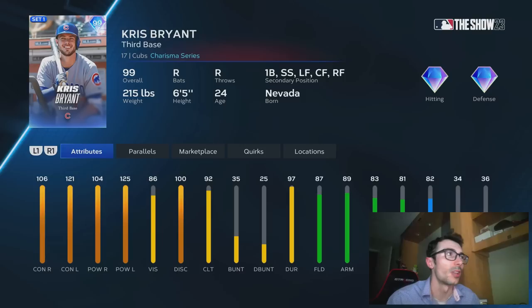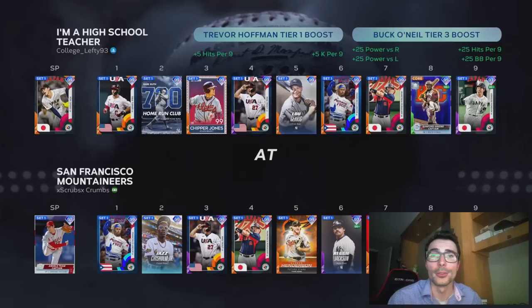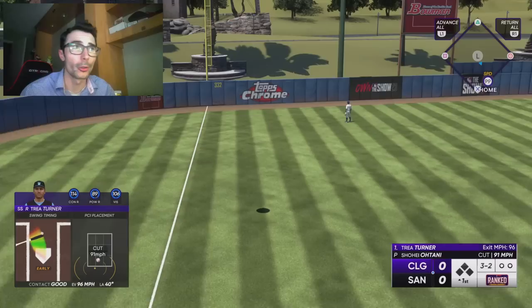Luis Severino — this card looks alright. He did have a Finest card in The Show 16 or 17, which kind of reminds me of that Charisma series Luis Severino. Now we also have Kris Bryant. This card looks pretty good. Some people are probably looking at the vision and the clutch, but I'm looking at the all-around player that Kris Bryant is. Sure, if you get a guy on second base, he'll have 92 contact rather than 120-something versus lefties. But he's still a pretty good all-around player that will have some value playing a variety of positions.